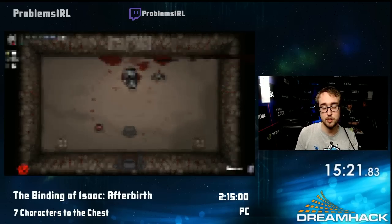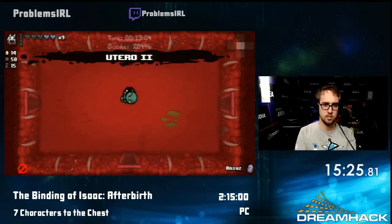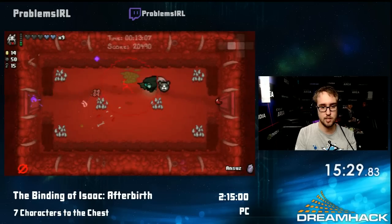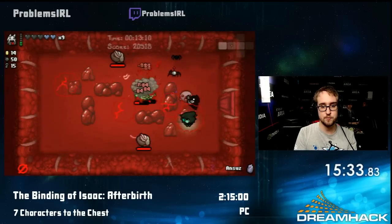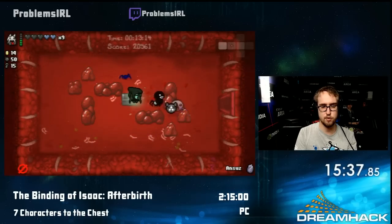I have the Ansys rune. I typically want to save that for the very last floor because that's the biggest one. We're on Utero 2 now — we're actually in Mom's womb. This is how weird this game gets at some point. This is the third-to-last floor actually.